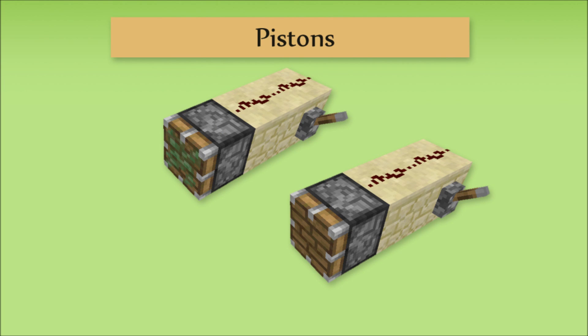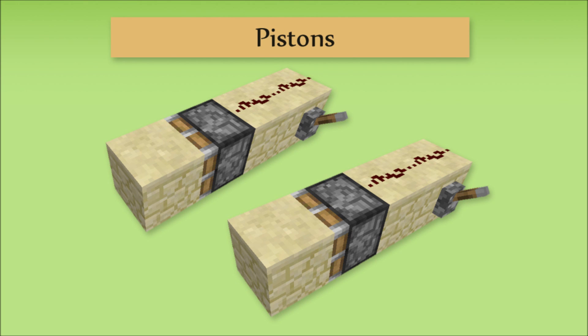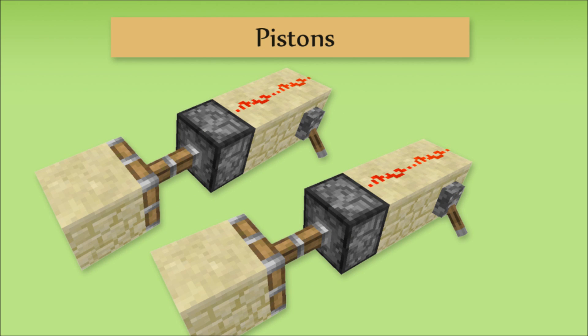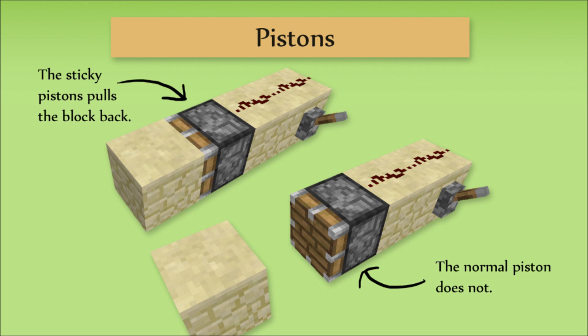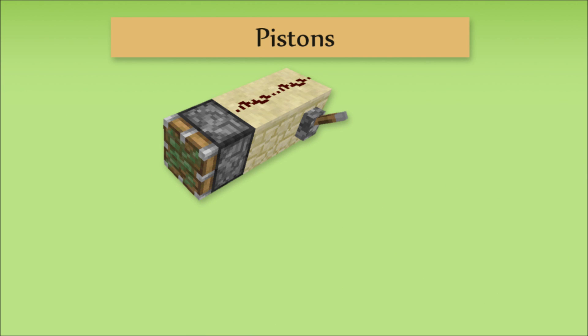One very good point I haven't really talked about much with pistons is the fact that they actually push, or sometimes pull, blocks. Both pistons — normal and sticky — will push most blocks away by one meter, and a sticky piston will also pull them back when it retracts by one meter. It's possible for a sticky piston to lose its grip on a block however. If a small redstone pulse is sent through less than three-tenths of a second, it will leave behind the block that it was holding. You can pick it up again by sending any length signal again, but if not anticipated, this can cause big issues in any sort of redstone system.